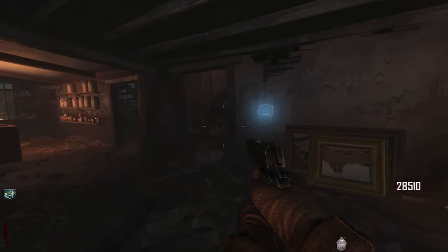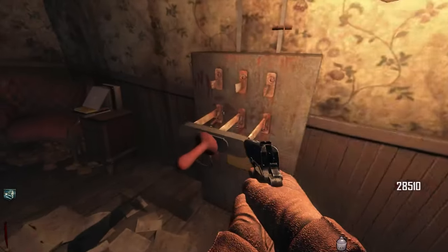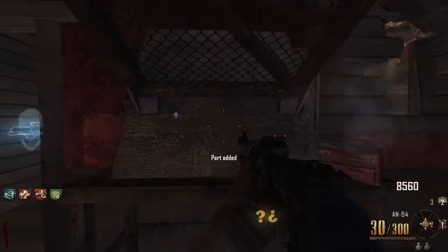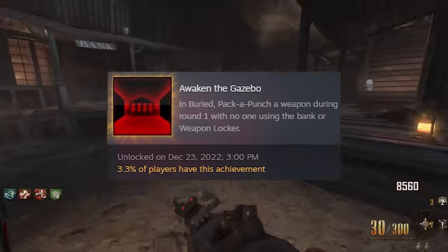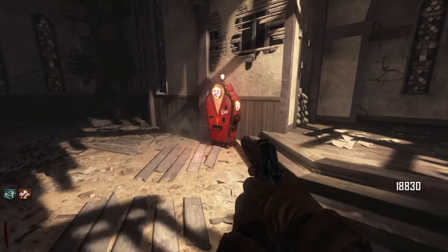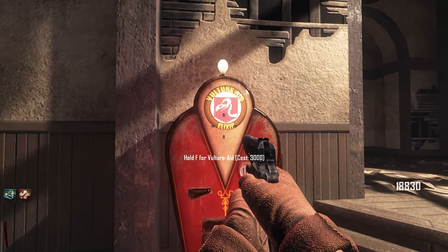It's pretty much the sandbox map for zombies, as there's so much you can do. Want to turn on power first? You can do it from the start. Want to open up the entire map? You can do it from the start. Want to get all the buildables or the worst achievement in the game? You can do it from the start. When you open up to the church area, you can find Vulture Aid in the left corner of the room. It has a unique design for its vending machine, which fits really well with this perk.